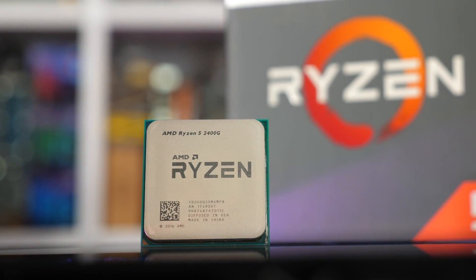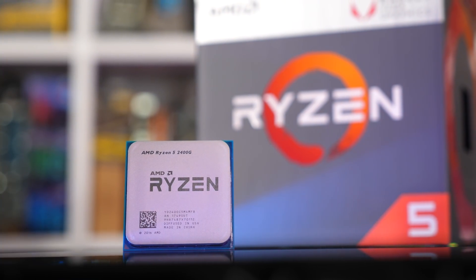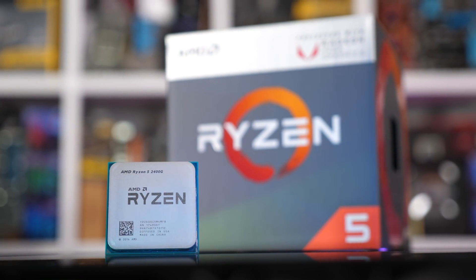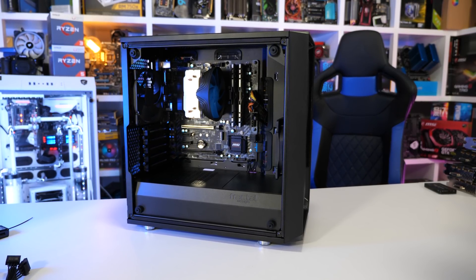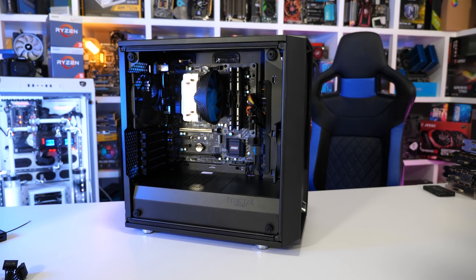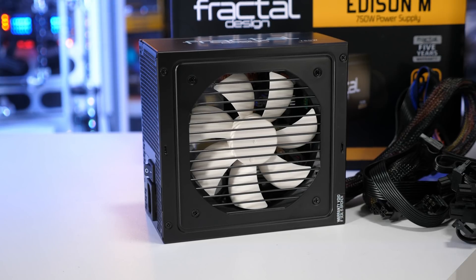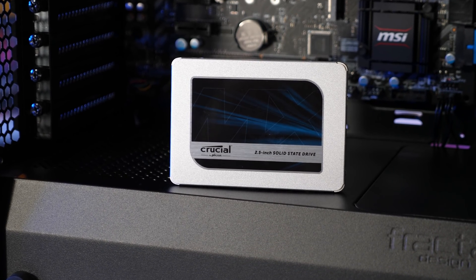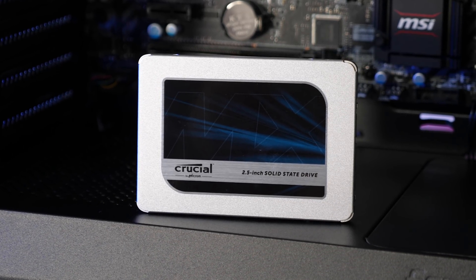The Ryzen 5 2400G and Vega 11 GPU have proven they can deliver very playable performance at 1080p in most modern titles, albeit with low to medium quality settings. Rather than build the cheapest possible system around the 2400G, for this build we're taking a different approach. Things like coolers, motherboards, cases, power supplies, and even SSDs are all very well priced today, and investing in quality products here can save you money down the track while also enhancing the experience today.